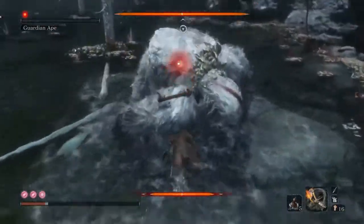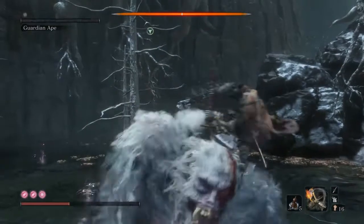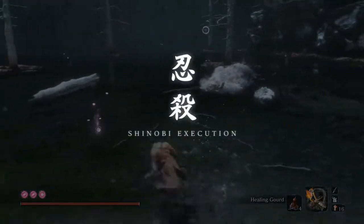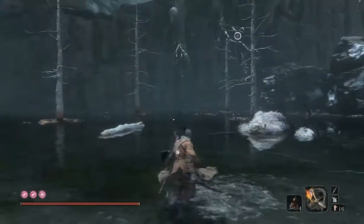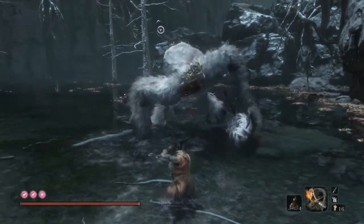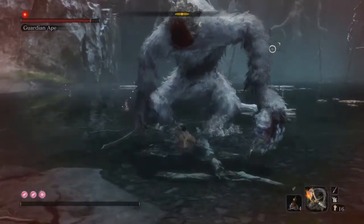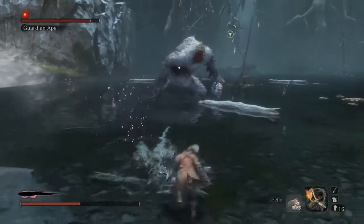Throughout the game, when you defeat a big boss you'll have a message saying 'Shinobi Execution' — and this is probably one of gaming's biggest fake-outs. You'll see that message, you'll be done, and you'll want to leave and collect your main quest items. But the game says no — we're now playing against a headless ape. This is the day I never trusted a FromSoftware game ever again. And now we can show off the game's USP: its revival system.